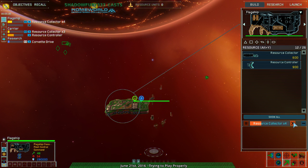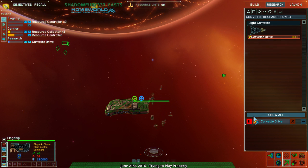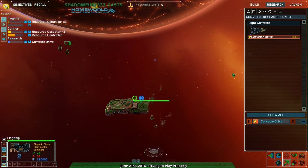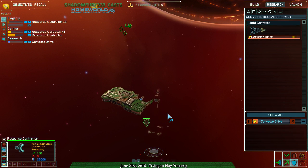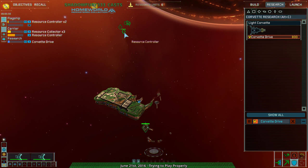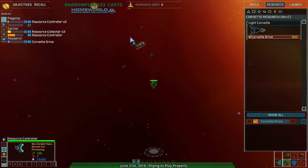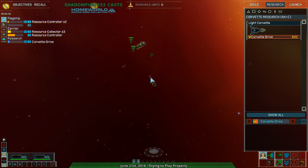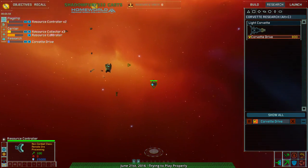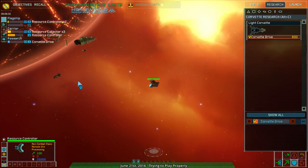Stop building resource collectors, build some resource controllers instead. And keep the Corvette Drive research going. Wait, what am I doing? Guard those two. The guard order works, right? Oh, I see — they're just really slow. Fair enough, annoying but fair I suppose.